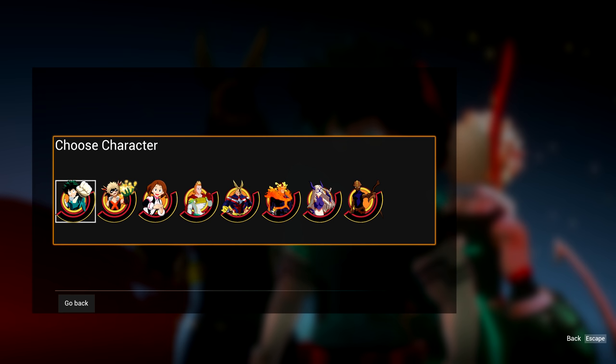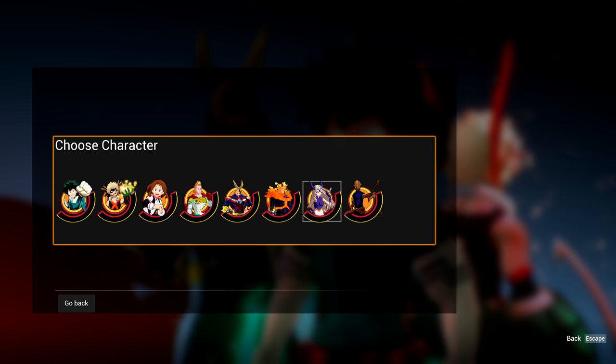So as you guys know, in part 1 I went over All Might, Deku, and the controls. I think I have enough time to showcase the rest of the characters. But before we do that, I'm going to try to perform a glitch with Deku.